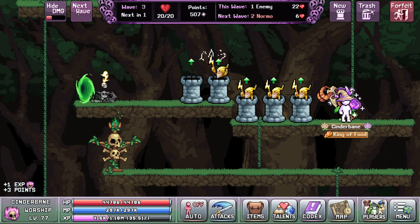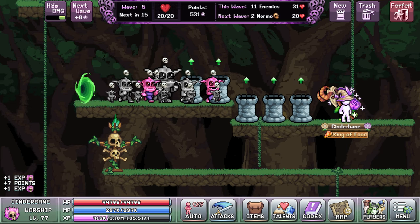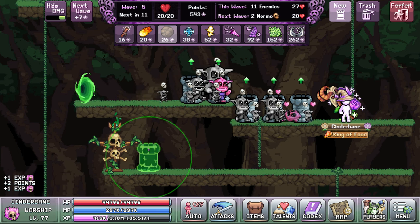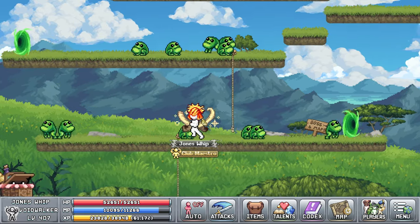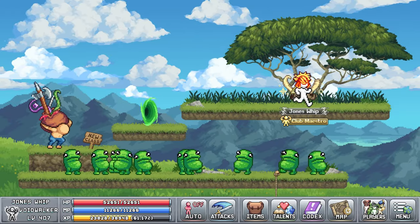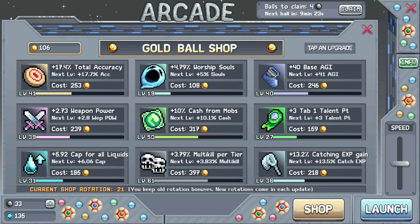There is now a feature for the tower defense mid game that allows you to disable damage numbers. This really helps to reduce lag when there's a lot of monsters on the screen all at once. Some visual updates have been done on the first few maps in world 1 and they look pretty good. It's also worth mentioning that there's a new shop rotation for the arcade as with every major update.